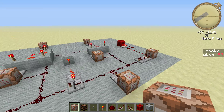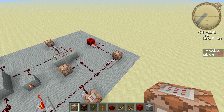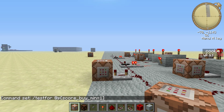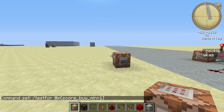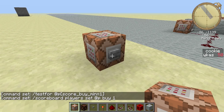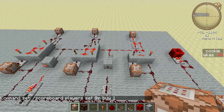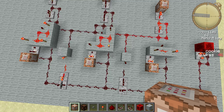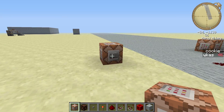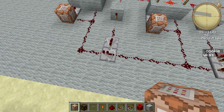So how this works is I have to press this Command Block button right here. Now when I press this button, it will then activate that, and I should have automatically — which is not good. I've got some work to do.